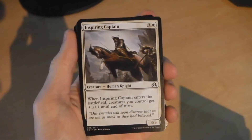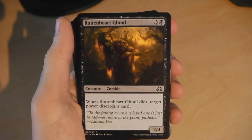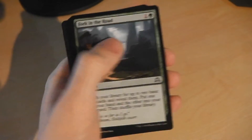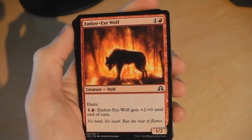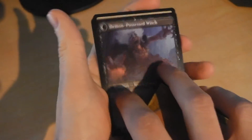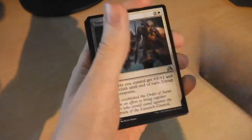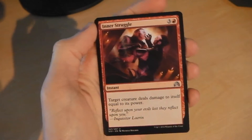On to our last booster pack for this episode. Let's see what we pull this time. Card number one: Pieces of the Puzzle, Merciless Resolve, Inspiring Captain — looking out for those humans — Silburlind Snapper, Rotten Heart Ghoul, Fork in the Road, Magmatic Chasm, Kessler Disswine, Ember Eye Wolf. Our first uncommon, Kindly Stranger which transforms into Demonpossessed Witch, then Tenacity, Liliana's Indignation, and Inner Struggle.